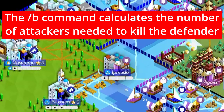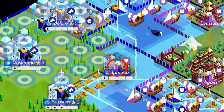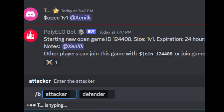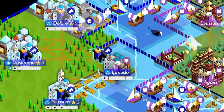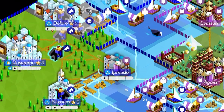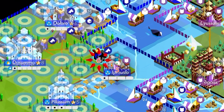The bolt command calculates the number of attackers needed to kill a defender. So if you want to know how many riders it takes to kill a defender, you type slash B, then RI for the rider, DE for the defender. It takes four. This tells you you would need four riders to kill a defender with no defense bonus — three is not enough to finish it off.